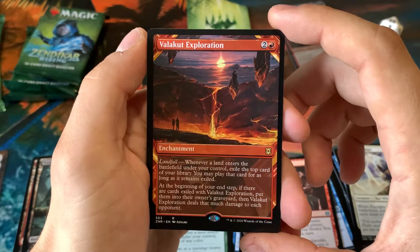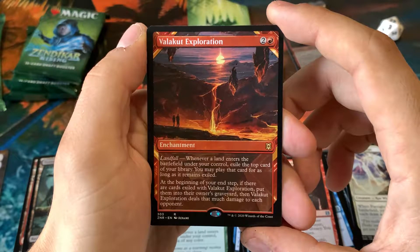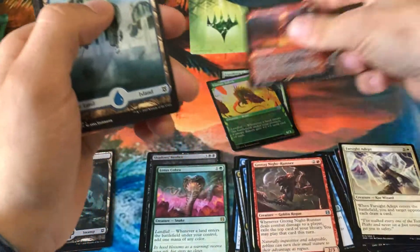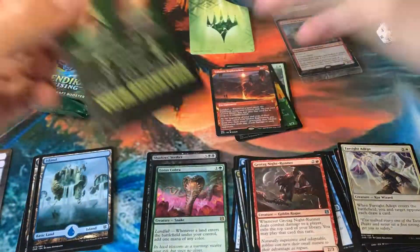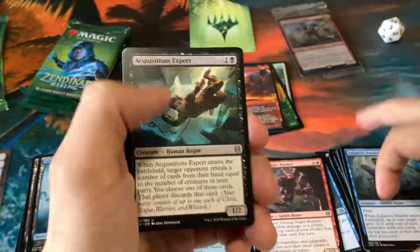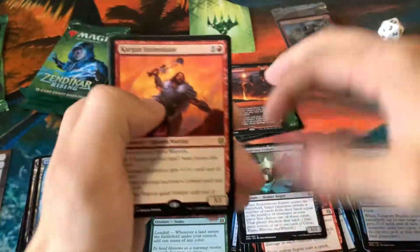Alternate Art Valakut Exploration — interesting. Play that card for as long as it remains exiled. I could see that doing some damage for sure. It's kind of like that red spell that lets you play cards off the top of your deck — I forget what it's called. And a Kargan Intimidator — I've pulled him a lot.